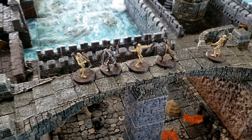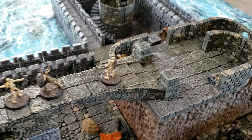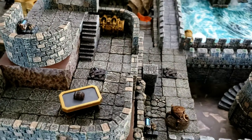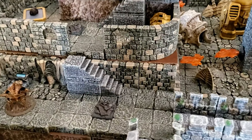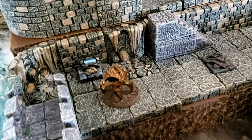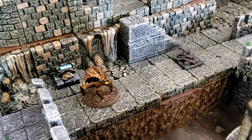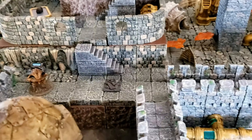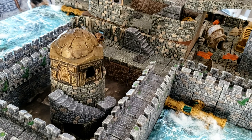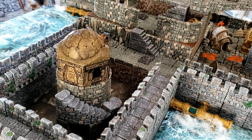They battle some skeletons that have been raised across here, then head down into the area where there's a treasure chest to be found among some ruins. Coming down these stairs, one of the Dwemer automations is here — the crossbow-type one that shoots ranged missiles at them. There's also some random scenery on the side, as you'll often find in Skyrim.